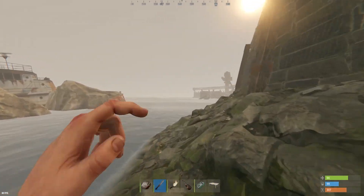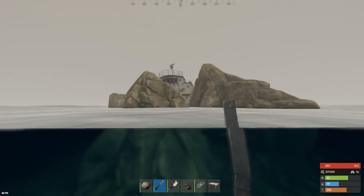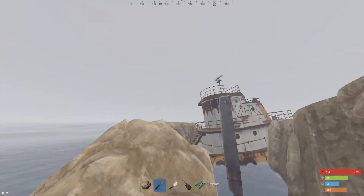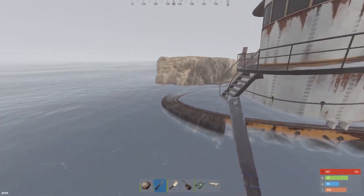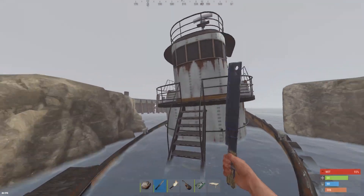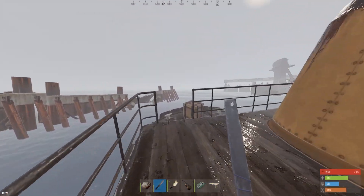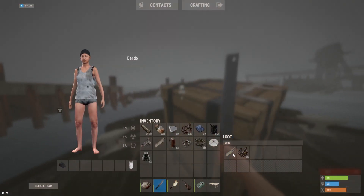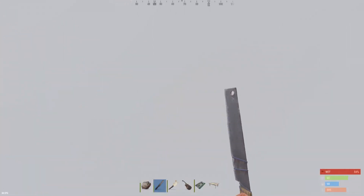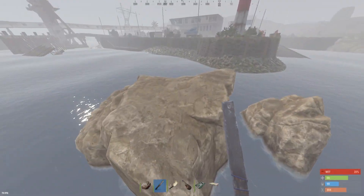Two crates spawn on this little boat, which honestly rarely people come to get. If the monument's contested and this is the only place I can get loot, I just hang out here on this boat, and if somebody swims up they're an easy kill. If you're playing high pop these spawn very quickly. This is a tugboat model - two crates, both can be military. I've seen them both be brown and military at different times, so another possible military crate spawn there.